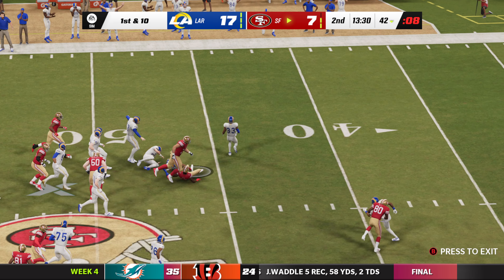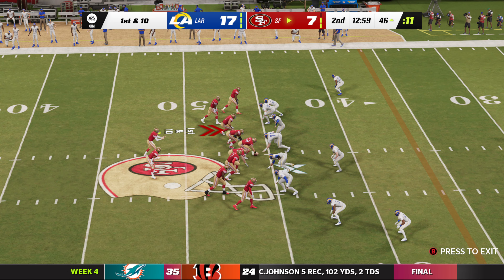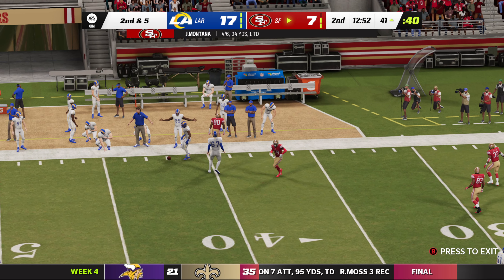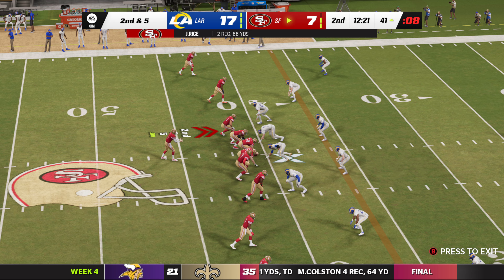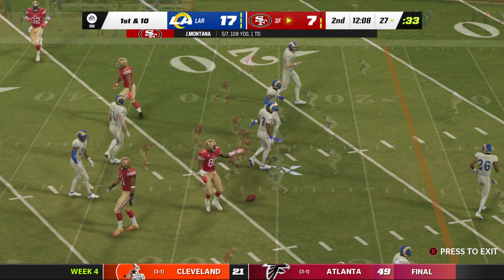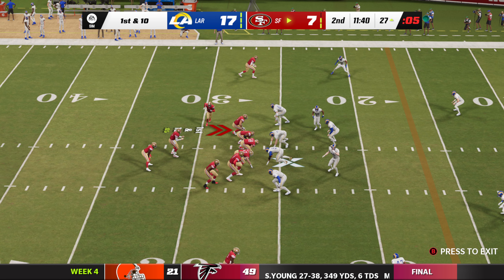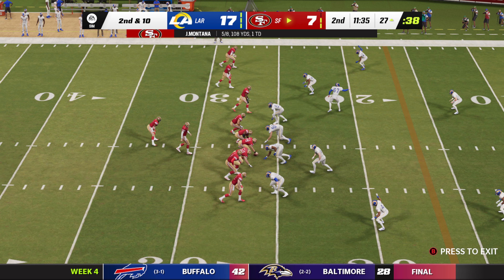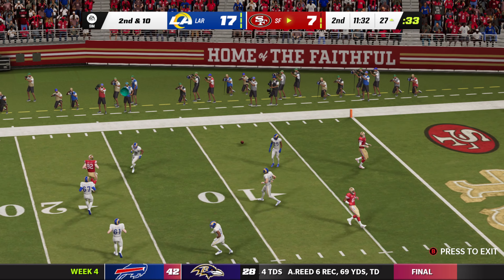Gore runs out of the shotgun — taken down but gets into enemy territory. From Rams territory, first and 10 at the 46, Montana throws complete to Rice — out of bounds just shy of the 40. Montana again on second down finds Rice complete for another first down — tackle made at the Rams' 27. Play action, Montana — incomplete, out of bounds on the right sideline. Second and 10, Montana — incomplete again. Two straight incompletions have them looking at third and 10.